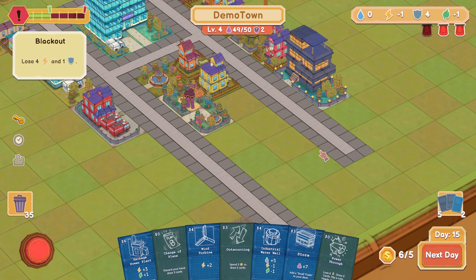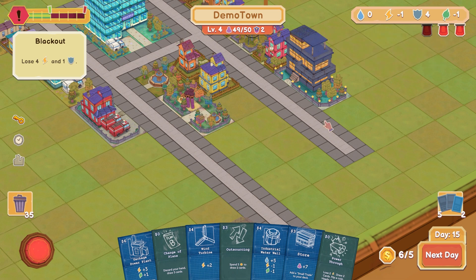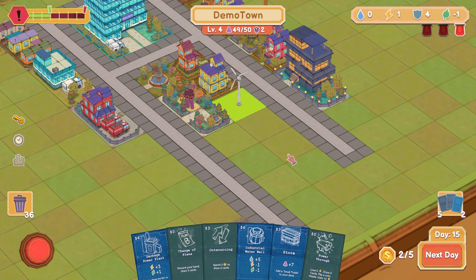Uh-oh — blackout! Lose four electricity and one safety. That's not super great. That's two red alerts — that's actually pretty bad. But a wind turbine — what does it matter what direction you face? Wind turbine. Can I rotate that after it's built? I guess not. That's our electricity sorted.